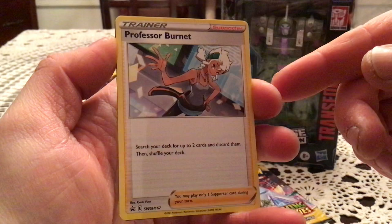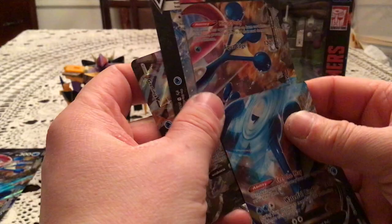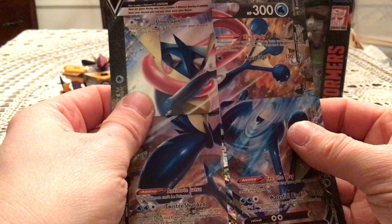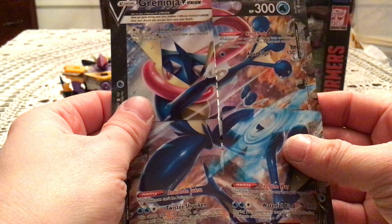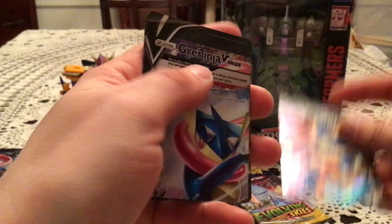And you get the four different pieces — put them all together. It's very cool looking. Those are Sword and Shield numbers 158, 156, 155, and 157. So a very nice set of promos.